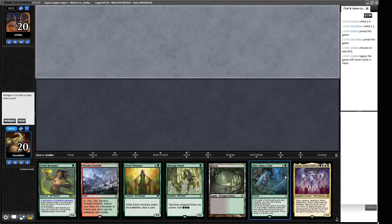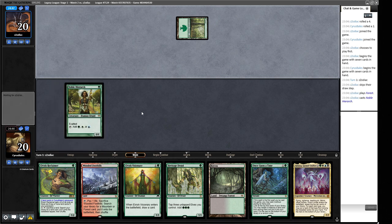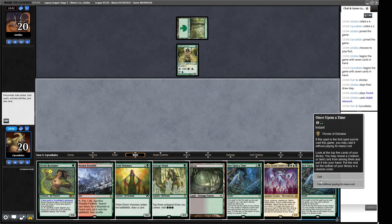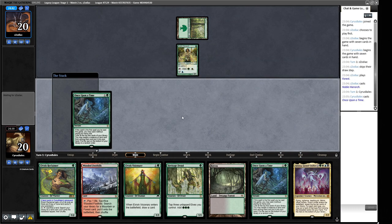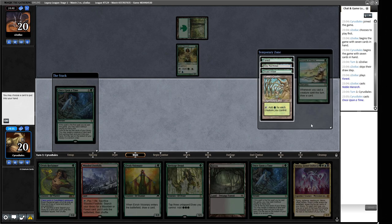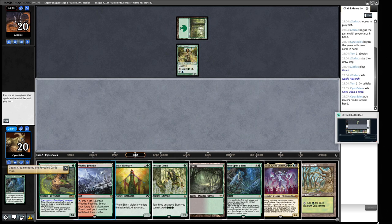Round two — this seems like a pretty good hand. I don't really like the Atraxa here, but we have a redraw and a way of digging, so I think this is a keep. A Noble Hierarch from our opponent — this could be anything from Infect to Bant Natural Order. We've unfortunately drawn another Once Upon a Time, so we can get one thing for free. A Cradle seems pretty good — I'll take a Cradle.